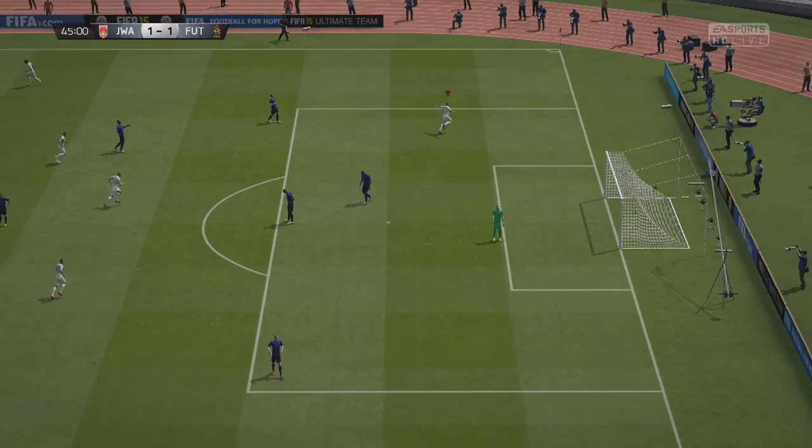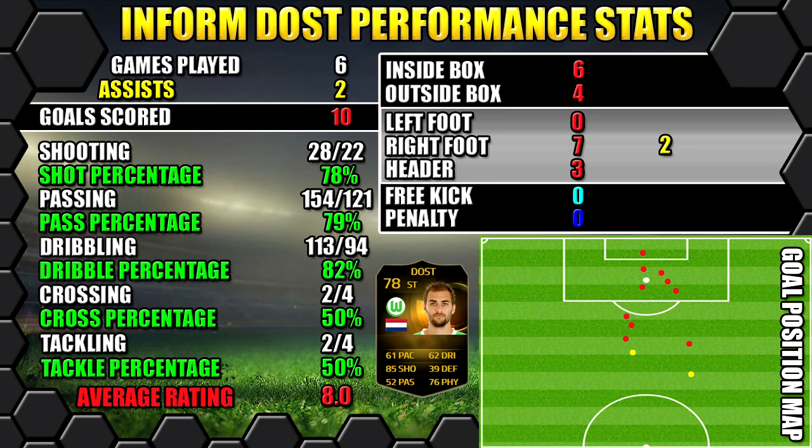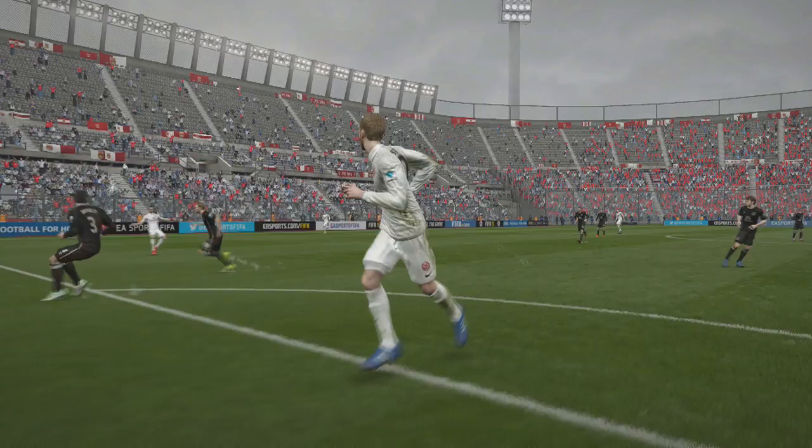If that doesn't suit your play style, you will struggle with Informed Bast. Looking at his performance stats: in six games he managed to get 10 goals and 2 assists. All stats are on the left, goals on the right, and the position map in the bottom right shows where the goals were scored and assists were created.